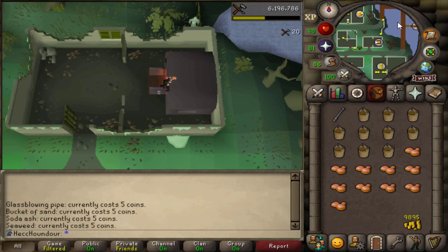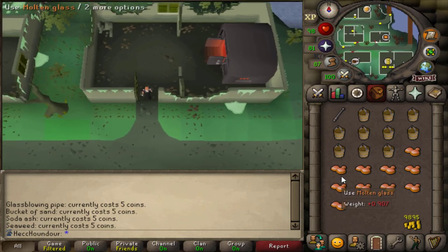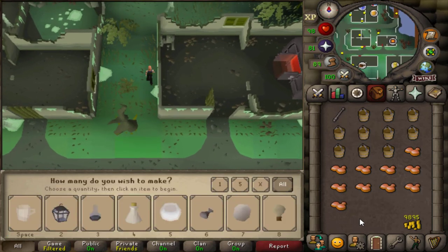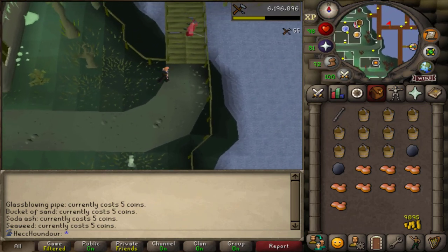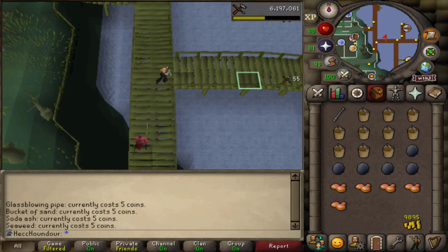Use the glass-blowing pipe on the Molten Glass and create whatever the highest level item you can make is. At level 1 you can make beer glasses, level 4 you can make empty candle lanterns, and so on. The only thing is at level 87 you can make empty light orbs, but these are untradeable, so they can't be sold back to the shop.